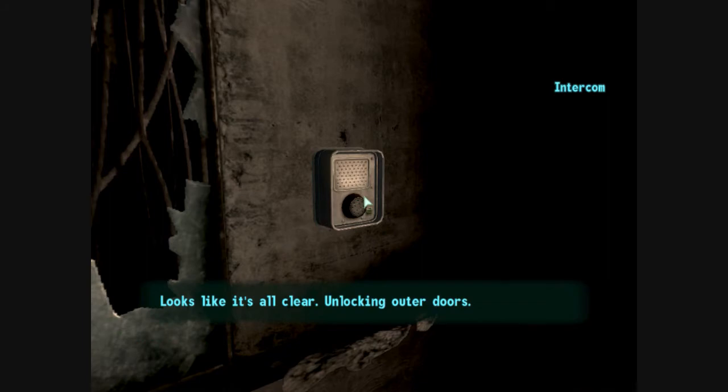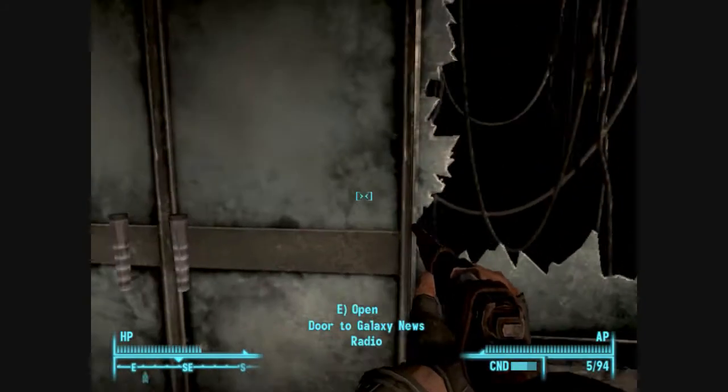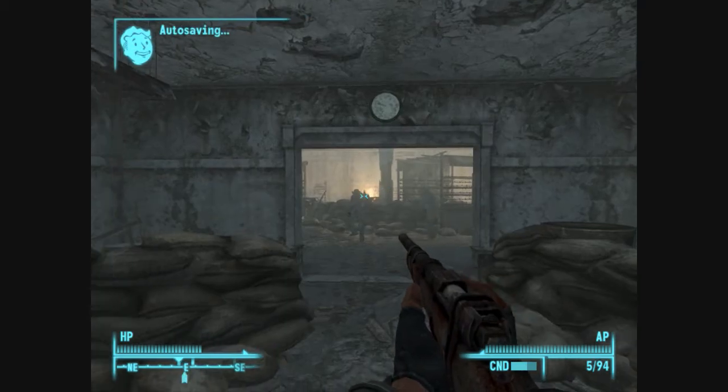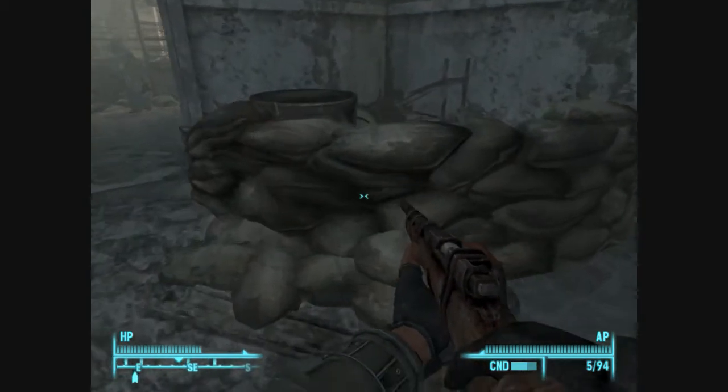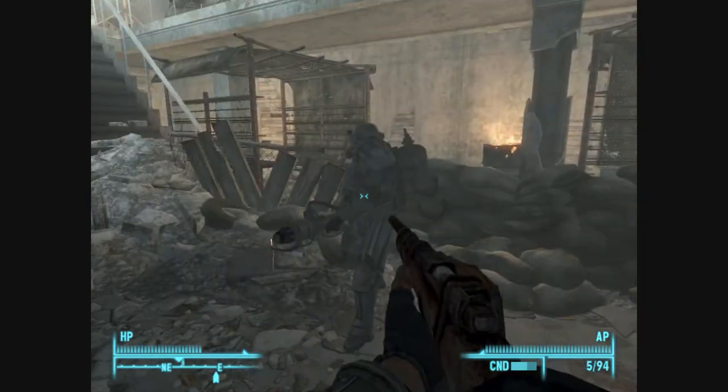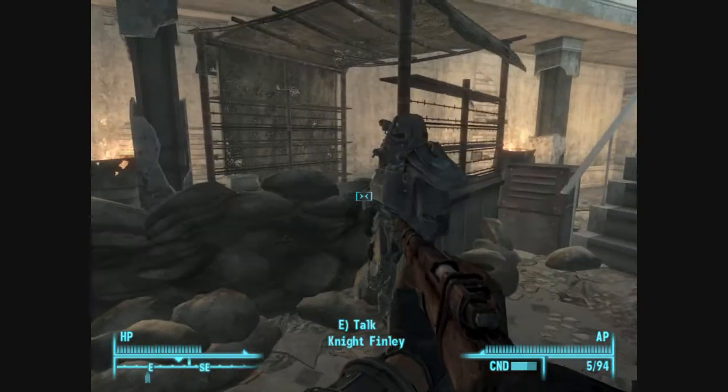Looks like it's all clear. Unlocking outer doors. Not bad, kid. Not bad at all. Alright, let's see what's in this building. Some knights.